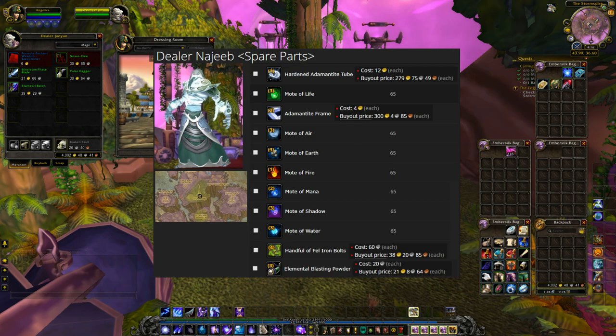The next vendor sells spare parts. Some items like the frame and the tube have a much higher profit margin, but it all adds up if you buy everything. And the moats — if you ever see a moat on a vendor, just buy it. They will 100% sell and are worth a lot more than what you paid.